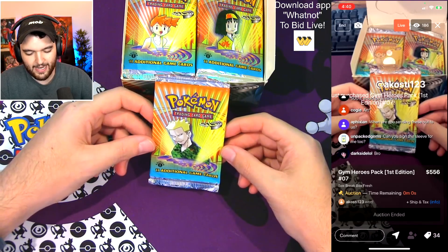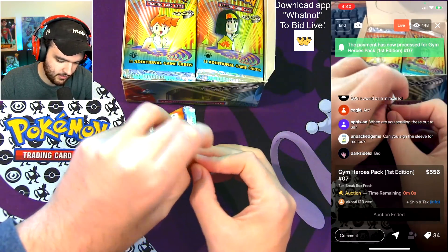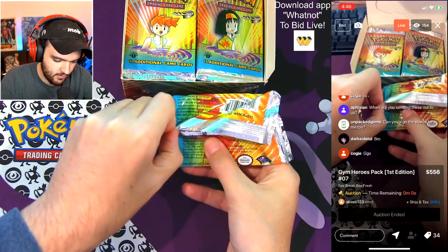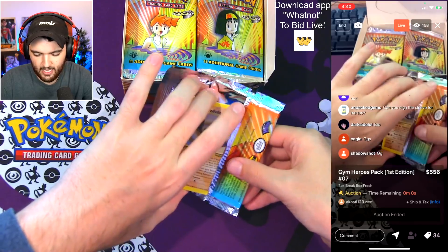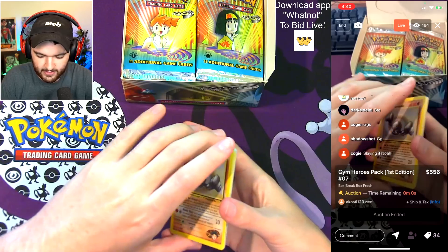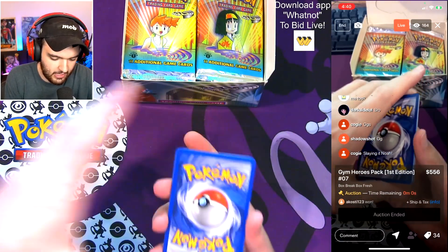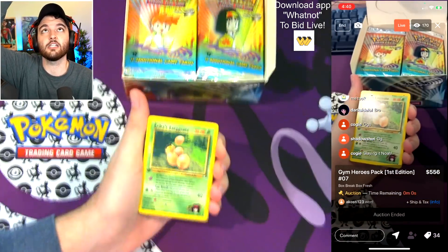Acoastie coming in at the end taking home the dub — huge plays. Let's see what we got. Good tear, good rip so far. I am very proud of myself with how well I'm tearing these. I can't believe how good this box is in terms of card centering and quality so far — it's actually great.